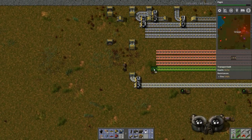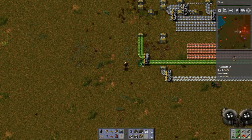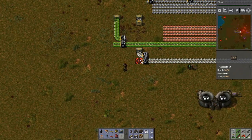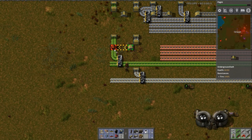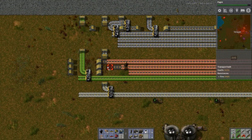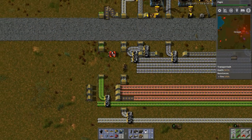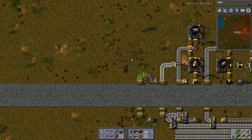Let's run this across to there. This can run here. There we go - this feeds in here. I can now get rid of that transport belt.